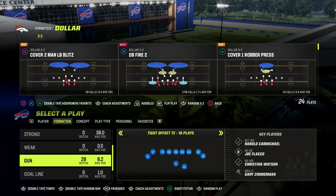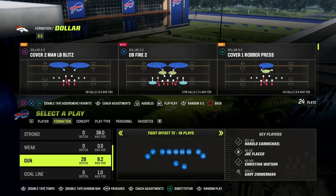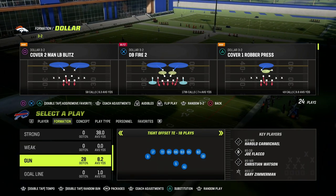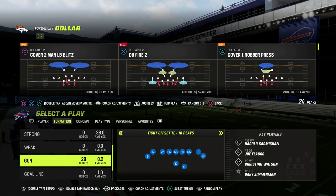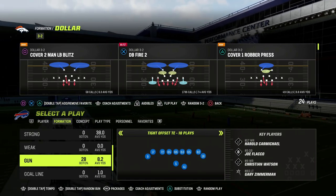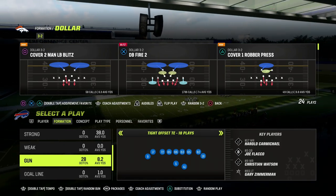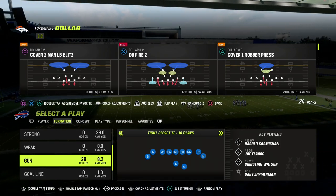In this video, I'm going to be sharing with you how to stop the PA Shot Seams play out of the Tight Offset Tight End in Madden 23. This is one of the best passing concepts in the game this year. I think it's going to be one of the hallmark concepts of passing in years to come, because tight is certainly becoming meta — not only in Madden 23, but I do foresee this becoming one of the best offenses for years to come.